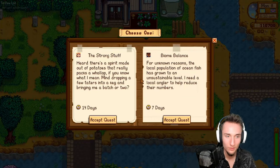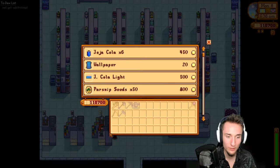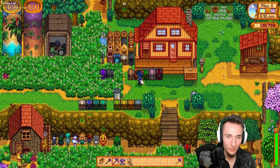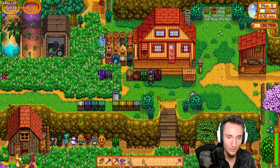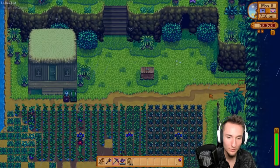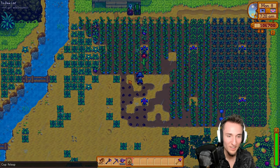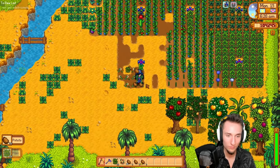The strong stuff — we need potatoes. Do we have access to potatoes? Hopefully I don't have to hint potato seeds. I didn't need that many — I don't know why I bought so many. Can we craft kegs? We can craft kegs — she needs 12. I can just craft as many as I need. These take 6 days, and juice takes like 4 days approximately. That's definitely more than 12. The weeds are taking over the farm, but it's okay.